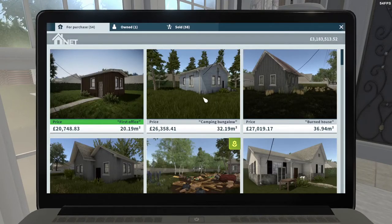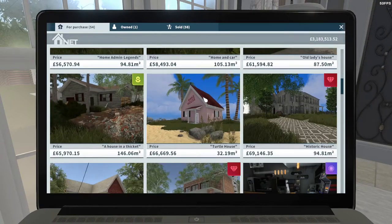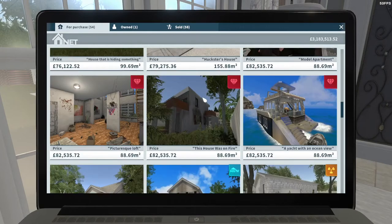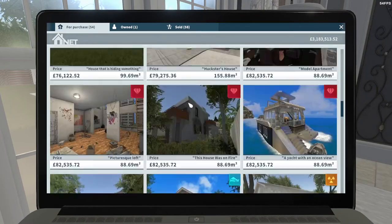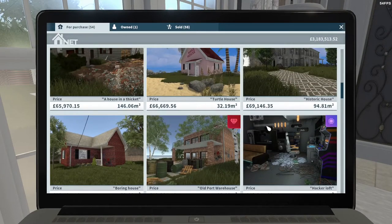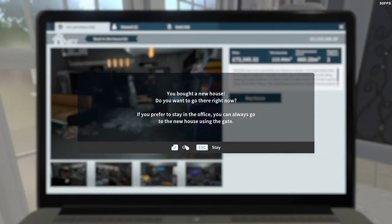Ignore the big pile of unread emails, just like I do. Let's have a look and see what we might feel like flipping today. For the first one, we want something that's not too big but also not super expensive. These ones towards this end are a little too big for the first episode, so let's do the Hacker's Loft — I haven't done that one for a while.